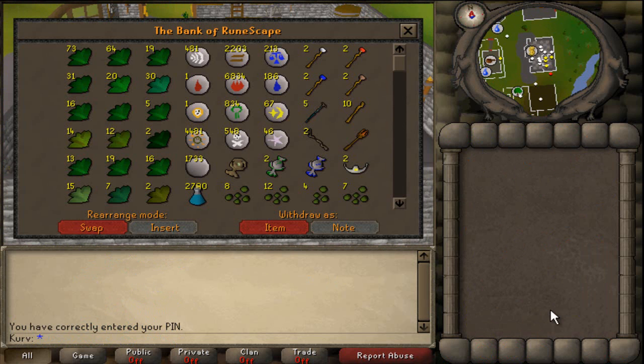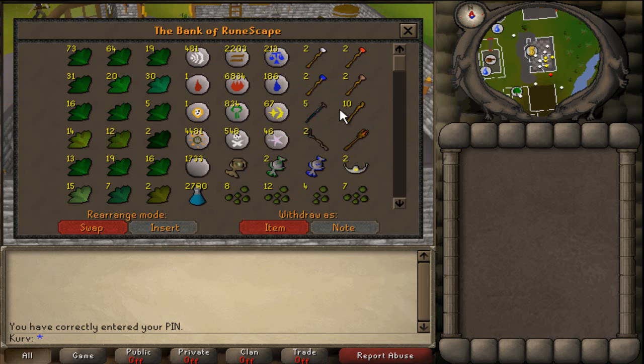Alright guys, so this is my bank — it took me so long to organize this. I got my runes here, basic runes, basic runecrafting items, law runes up there. Elemental talismans, nature talismans, law talismans, cosmic — those are the ones I'll basically use. And these are my staffs; I take them out whenever I need them.